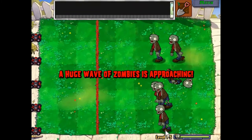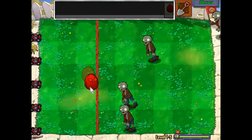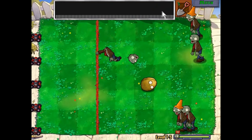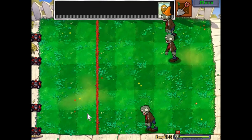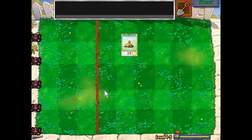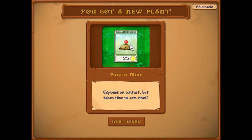And even if they do get close, we've got like five lawnmowers. These first few levels are insanely easy. Final wave. Last one — boom! And we get a potato mine. It explodes on contact, but it does take time to arm itself. This is gonna be the last level we do for today — I really hope you guys enjoyed this video, please subscribe if you can, and I'll see you guys in the next video. Peace!